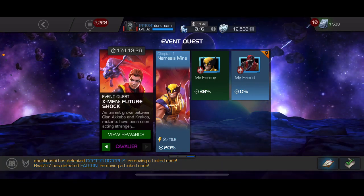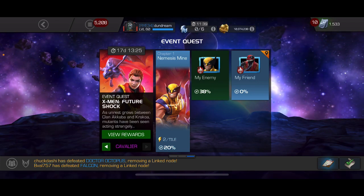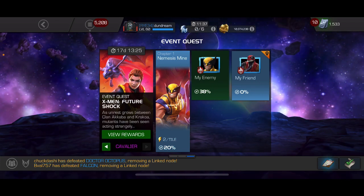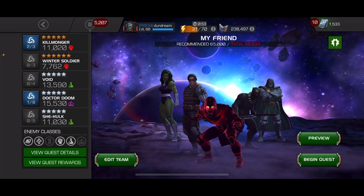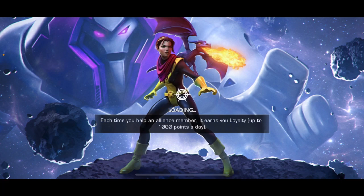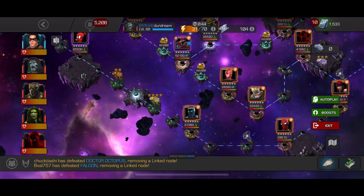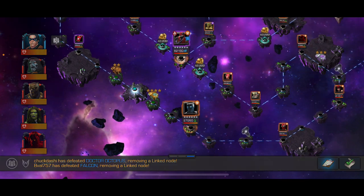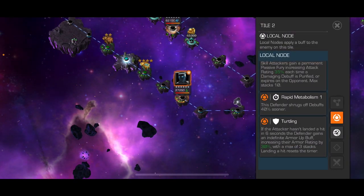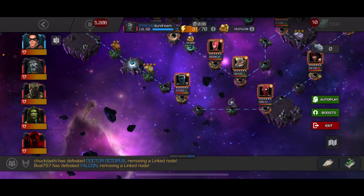Kia ora, welcome back to the channel. We're back with Chapter 1 Map 2 of this month's Cavalier event quest, X-Men Future Shock. We're going to bring in a skill theme along with Dr. Doom and She-Hulk for the Venom Pool boss. As you can see, the map rewards skill attackers, so we're going to carry on with that and then come back up to the boss.